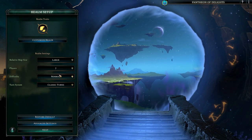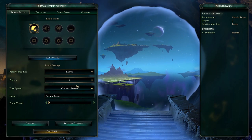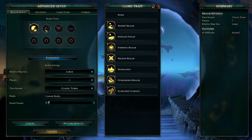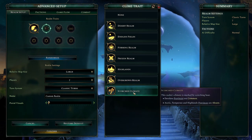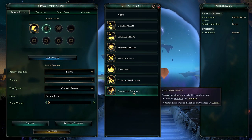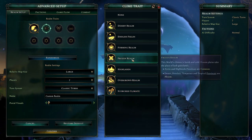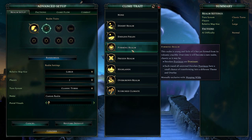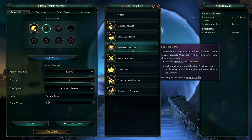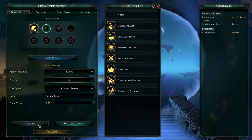I can set the map size. Look at this button - it's your friend. I can choose how many modifiers I want. These are the modifiers I was showing earlier: overgrown realms, scorched climate, desolate provinces - that's like volcanic. Forming realms, so it's like partially molten land still being shaped by the giants and the dragons.